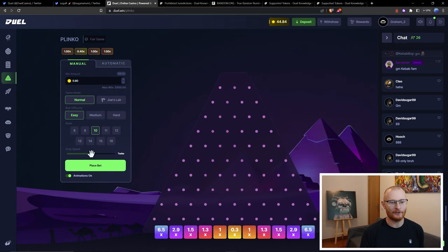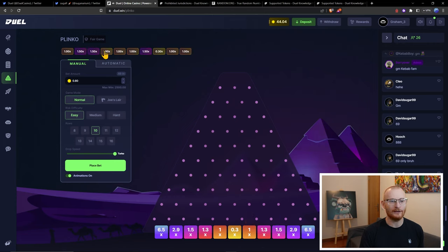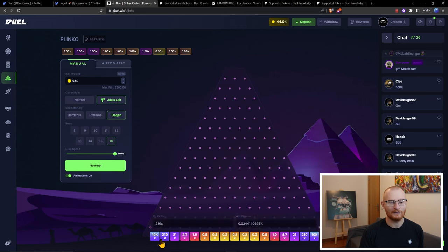Let's go with this one here quickly — I'm going to put on turbo mode and place a few bets. Obviously we want to go on the higher side and over here we can see all of the different returns. If you're really feeling extra lucky, you can go on Joe's Lair and turn on DGEN mode. You can see the max win is $2,500, so even if you put on $10 and land on 10K — which has a very low chance — you're only going to win $2,500. Just be aware you're gambling and the house has advantages.